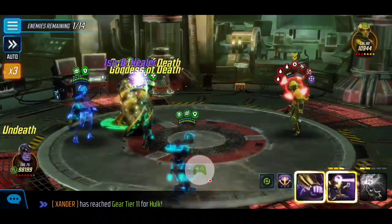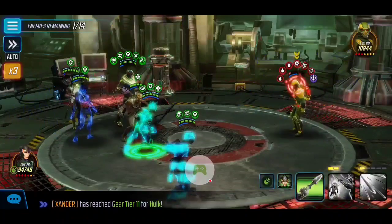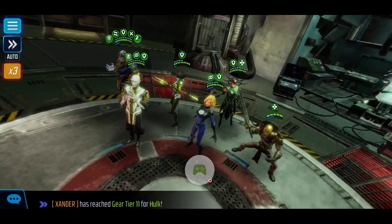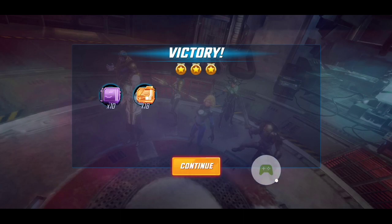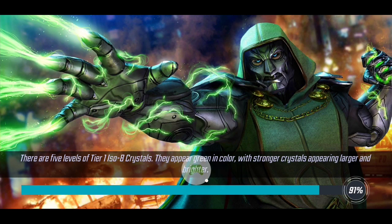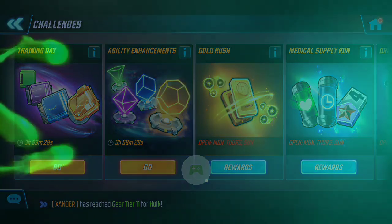To reflect on the key takeaways: having a key stunner is essential — Proxima Midnight worked wonders. You can see how many times she applied her stun, and the synergy between Ebony Maw and Thanos is really where I got a lot of value. You may or may not need Ebony Maw, but Proxima Midnight and Thanos are key to this. A disruptor like Hela is key for spreading negative conditions, and Invisible Woman was great for cleansing. As always, appreciate you guys checking out my videos and supporting the channel — I'll see you in the next one.